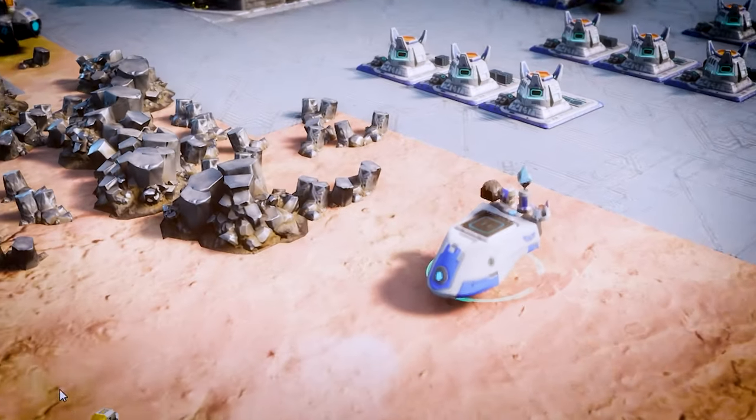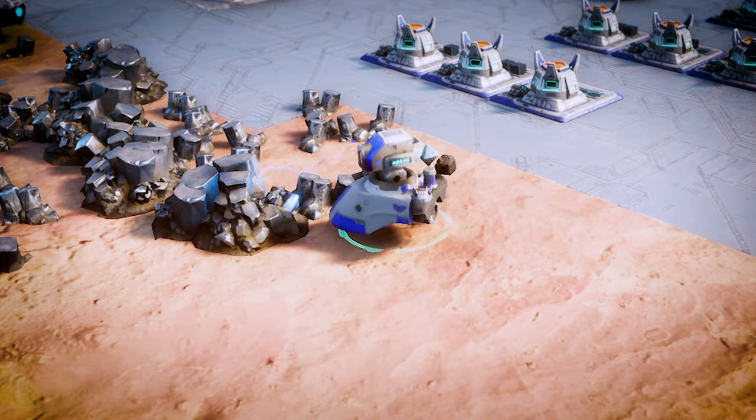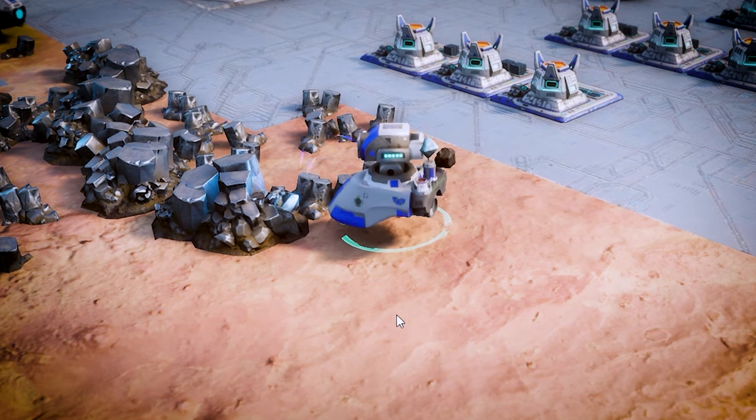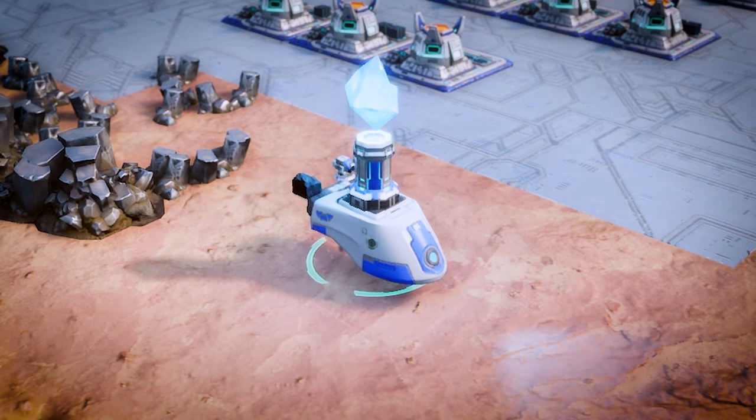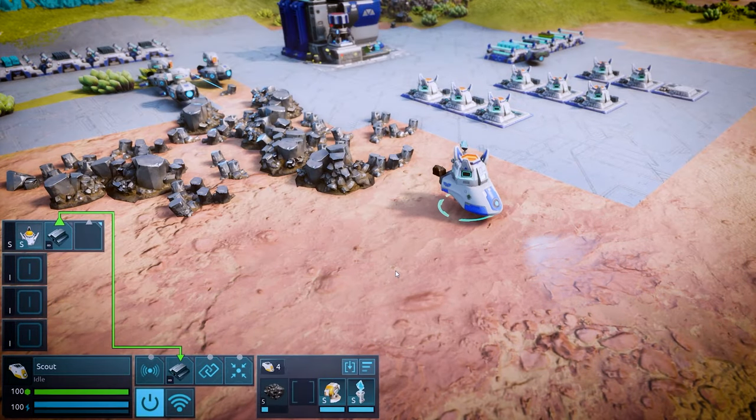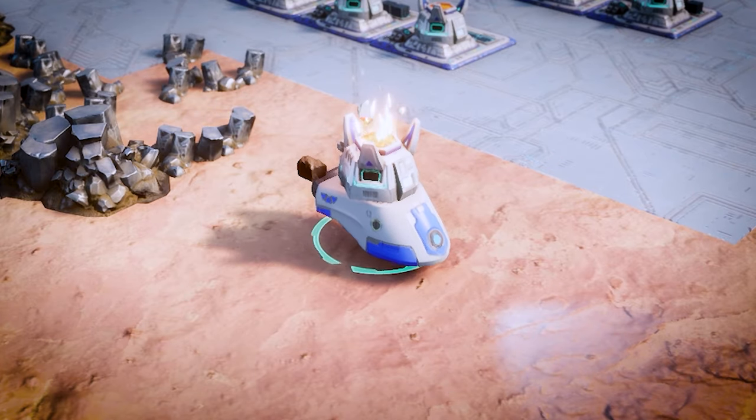Look, with a miner component equipped, they can mine metal ore. Alternatively, I could equip a turret and it could help defend the base. Or, I could equip a basic factory component. Now I can produce metal bars without needing to move supplies to a building.